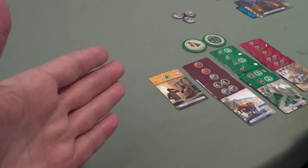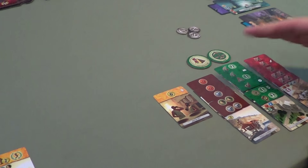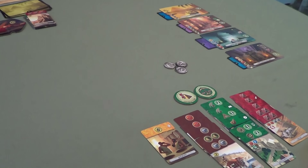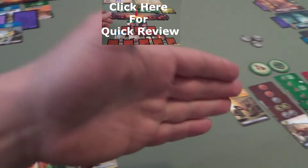Tim: It all came down to you destroying my brick card — that prevented me from building any wonders which would have given me actions to take and destroy that science card. If I'd had enough money I could have built that wonder, taken the science, and destroyed it so you wouldn't have had access. But it just wasn't even a possibility. Either way well played — you had a mindset to go for science and you did it.